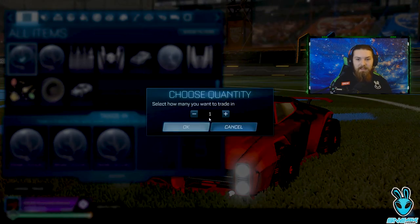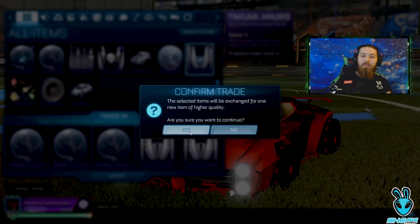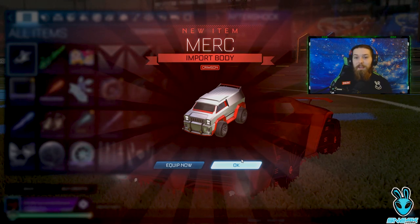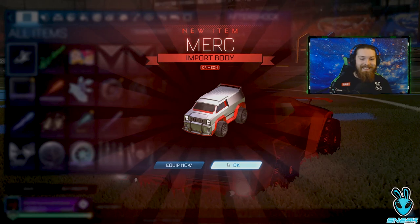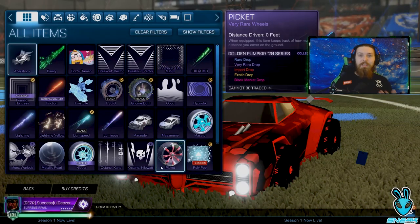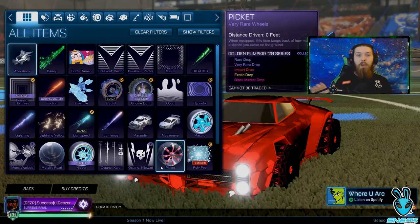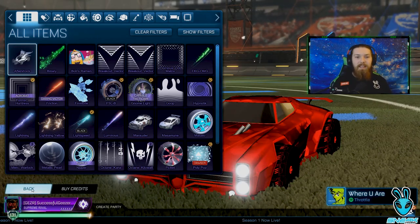Chuck a couple of those very rare items in. We don't need those since I never use that car. Once we trade in a very rare item we will get an import — look at that, I just got a Crimson Merc. I would have rather it been a Crimson Fennec to be honest, because I know that's worth way more, but we'll take the Crimson Merc for now. You see what I mean — by trading in all these other items you've got potential to get items that are worth a lot, which you can then trade and sell without spending any money.